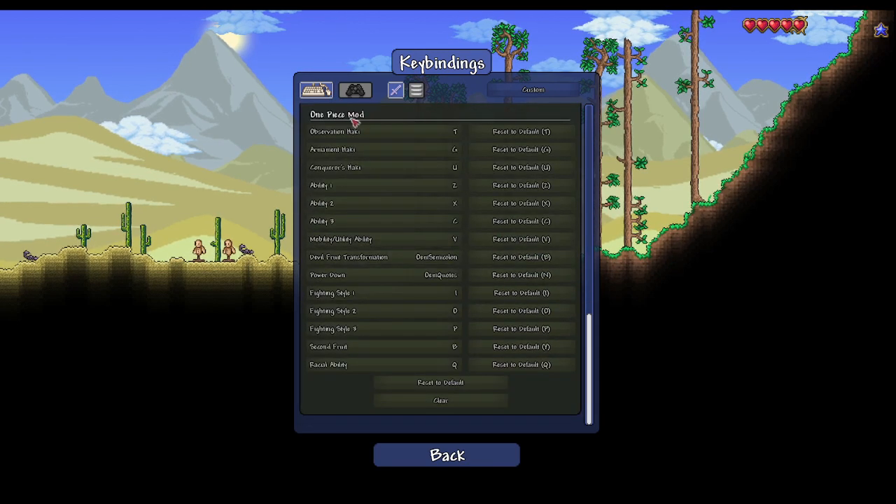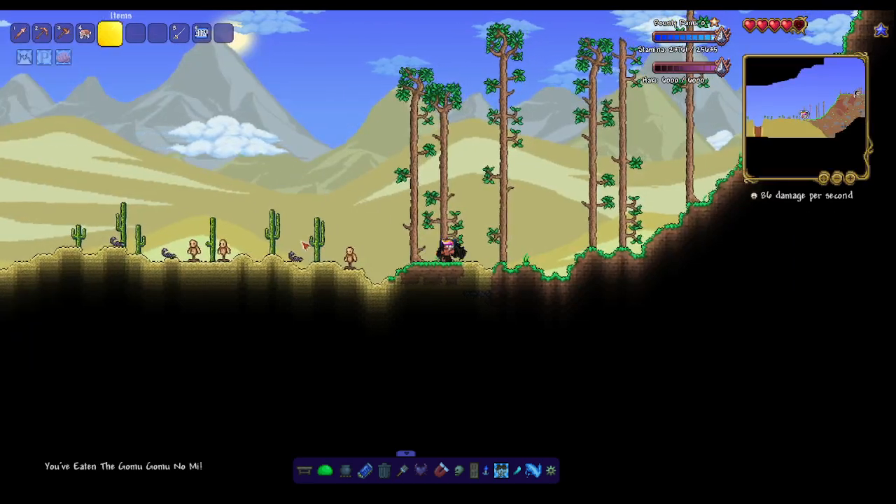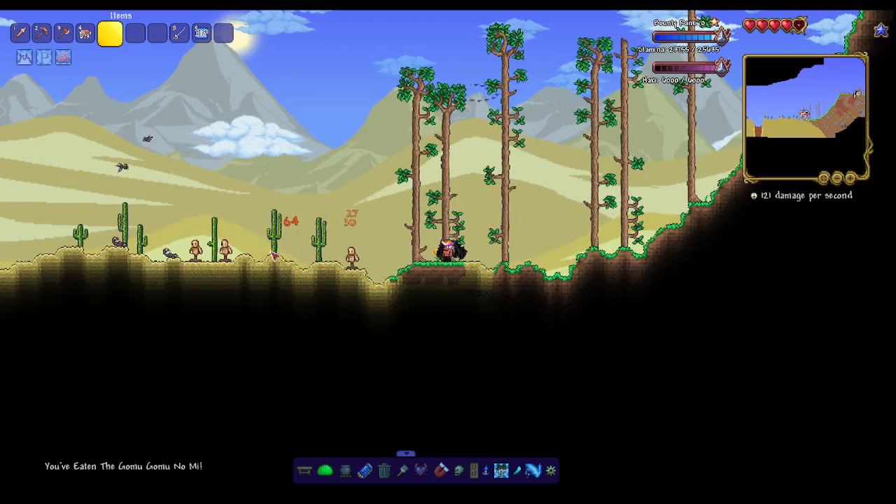Find the One Piece mod section with ability one, two, three, mobility, utility, transformation, power down — those are all for the fruits. You can change them; they have default keybinds but you can change them if you want. After you do that, just eat a fruit and then press the keys.